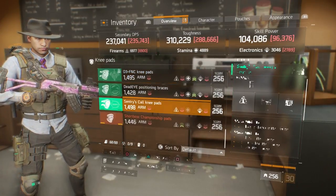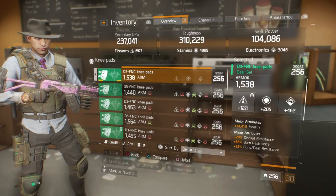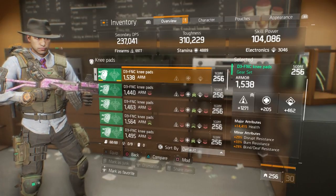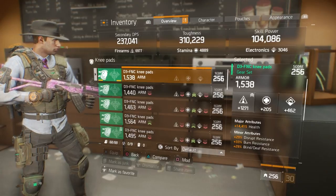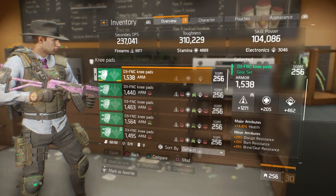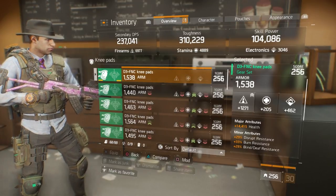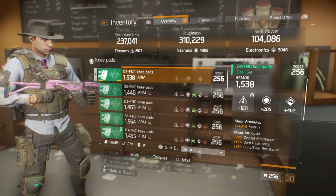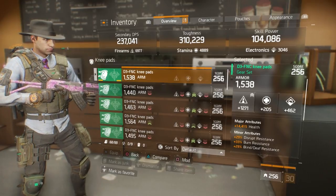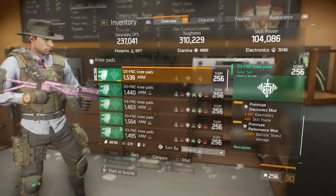For knee pads, I have several options including Short Bows. This one has a great firearms roll at 1271 and 1538 base armor. For minor attributes on knee pads, I prefer bleed resistance, burn resistance, and shock resistance — those are the main pesky debuffs in the DZ and Last Stand. Mod slots have 257 electronics, 3% skill haste, and 3.5% ballistic shield damage.